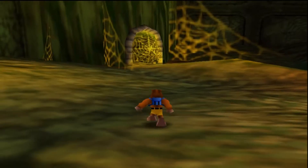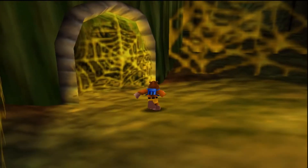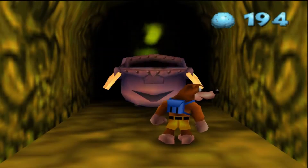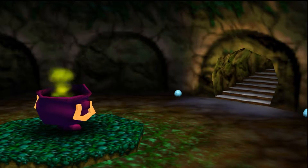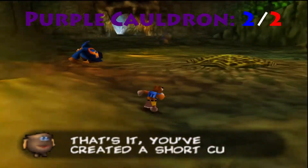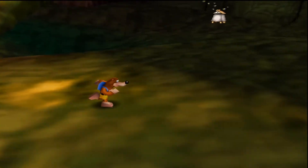Going up the only way we really can now, we'll immediately want to take a small left and come to this. Shooting three eggs into it will cause it to break open and we can activate the other purple cauldron. This will link us back to the beginning where Treasure Trove Cove and Clanker's Cavern's portraits are located - you've created a shortcut! Now we can go through it very easily.